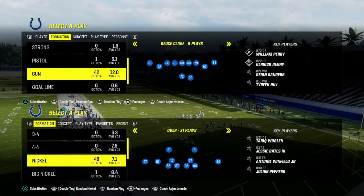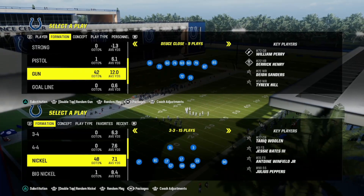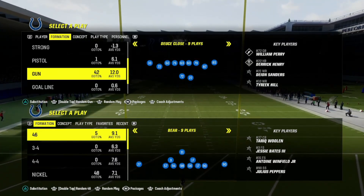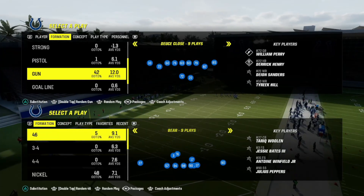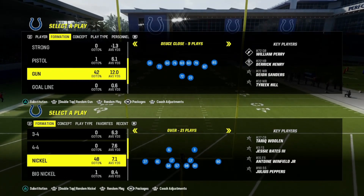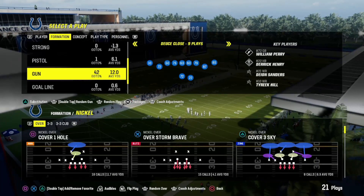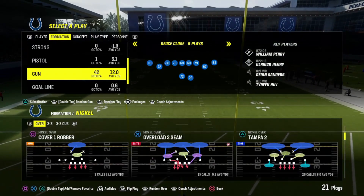Now let's go over the setup for this defense. I'm currently coming out of Nickel Over, but you can get away with any nickel formation, or even a 3-4 or 4-3 defense, as long as you have two high safeties in that formation. I'm in the 4-6 book right now so I won't have that, but you can utilize this out of Nickel Over, Nickel 3, Big Nickel Over G, Dime, Dollar - anything like that.